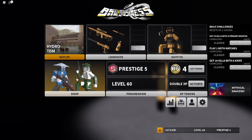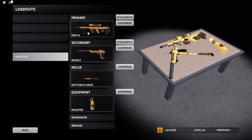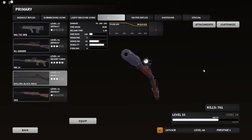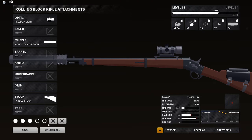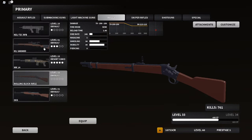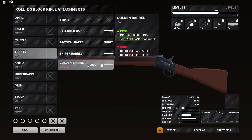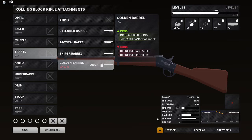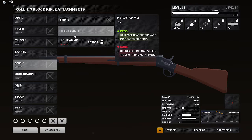So an update happened a while back — we got a revamp that had the rolling block rifle. There are more attachments now as you can see. The attachments are: you can get extended, tactical, sniper, and golden barrel. The golden barrel looks super cool; I don't want to buy it because I don't want to use up all my credits. We got new barrels and new ammo types — just two. I wouldn't really switch to either of these; the rolling block is pretty good the way it is.